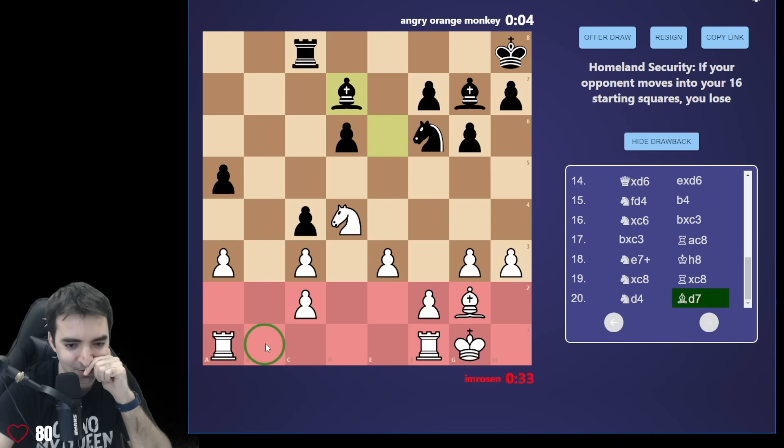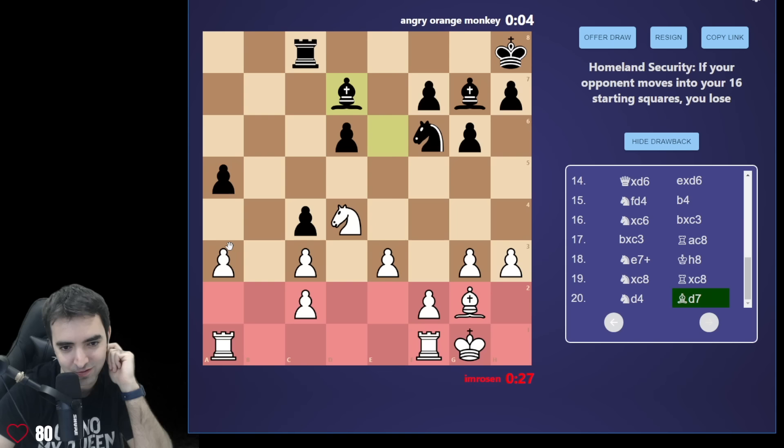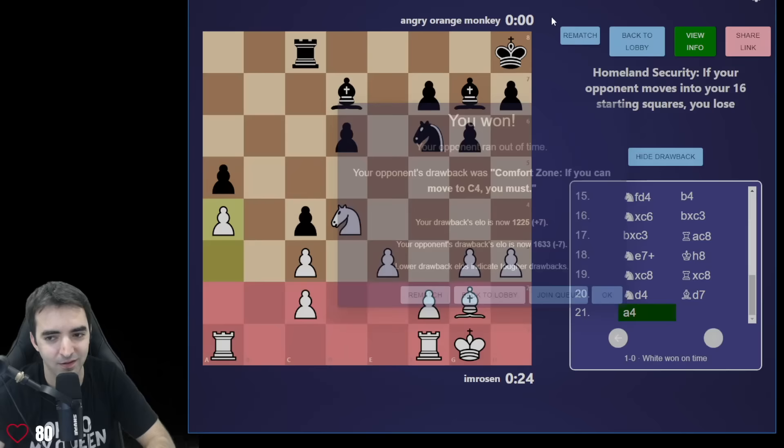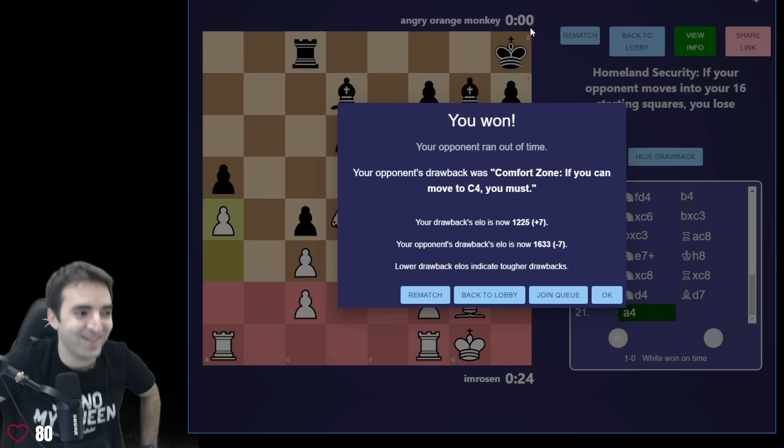If rook b8, I wasn't sure how to stop it because rook b1 wouldn't work. I should probably stop bishop a4, so let's play this. Then if rook b8, I play knight b5, and if takes, I play rook b1. I think I'm winning on time — and yes, I won on time. Well, that was the first game. Opponent did not snipe me.